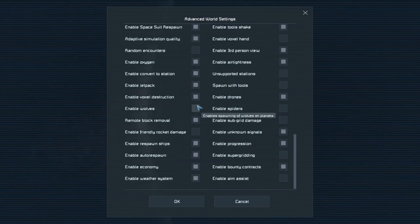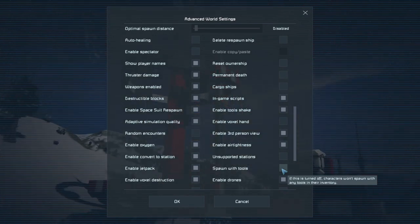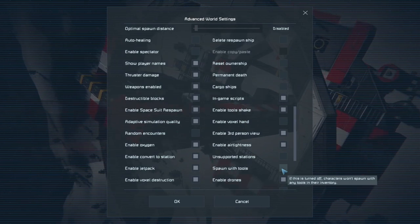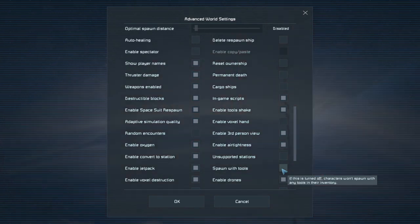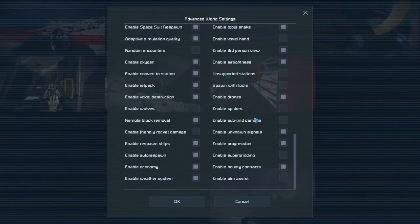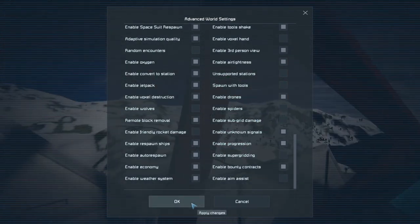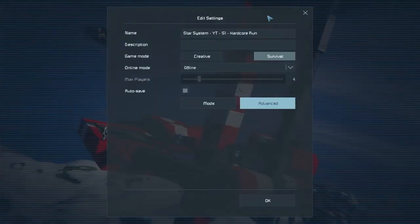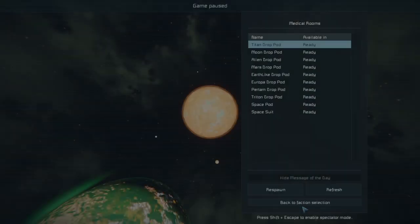Spawn With Tools is turned off, which means I won't have any tools in the inventory. I don't know if there will be tools in the craft that you drop in — whether it replaces items in the respawn ship when this setting is on. This is what we're going to experience together. I've always had it on, but for the challenge to make it really hardcore — yeah, let's start with almost nothing. So the settings are all ready, let's load it up.